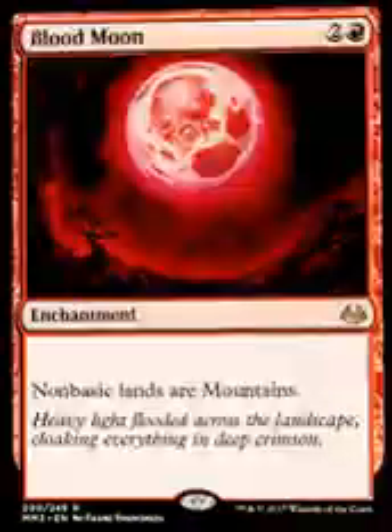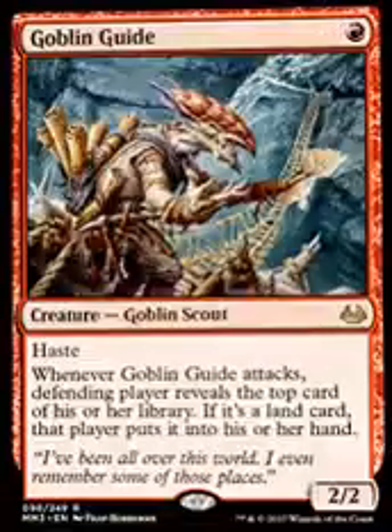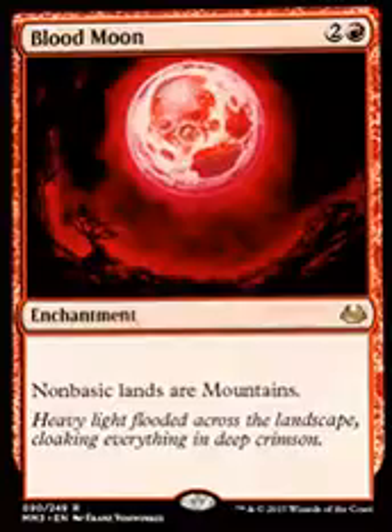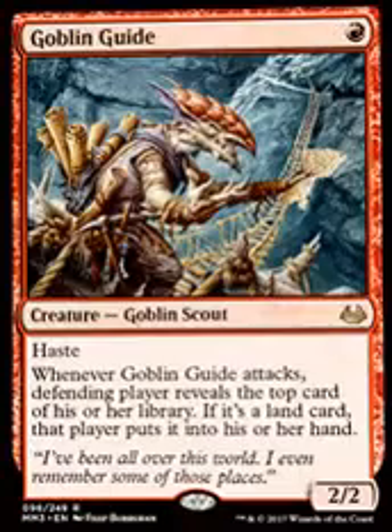I was able to get Blood Moon, Goblin Guide, and Arid Mesa, that Fetchland. All of these cards were going for between 17 and 23 bucks on TCG Player, the apps we were looking at. So I was very happy to get these.